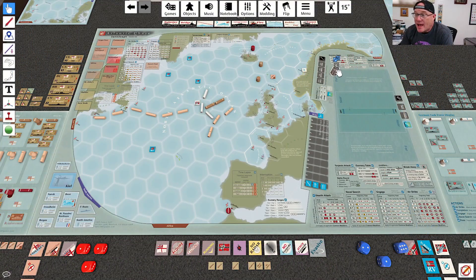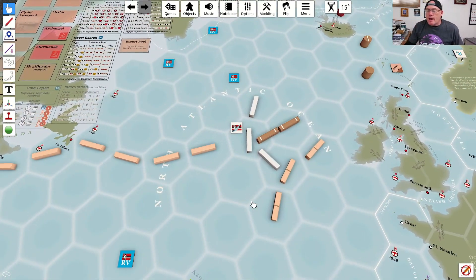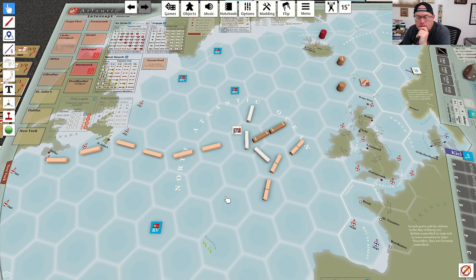We are back with the German initiative. They are rolling and the weather stays good. An interesting situation: I'm in very close proximity to a task force with airstrike capabilities. My number one aim is to get rid of this contact marker, but if I leave my trajectory at this length I'm going to be very easy to hit. Pretty much whatever I do I am going to be within airstrike range.